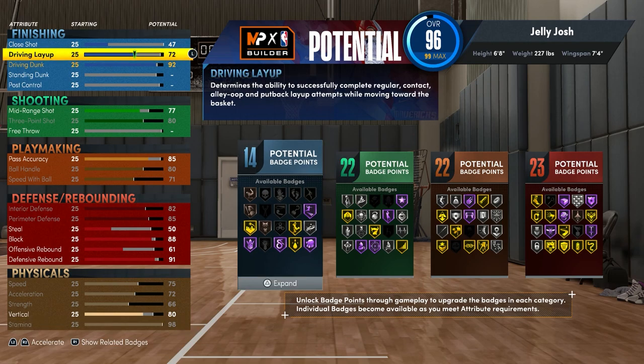For the driving layup, you can leave it at 70 to get decent layup packages, but I put mine to 80 so I can get the jelly layup package and earn badges like Acrobat and Fearless Finisher to silver.